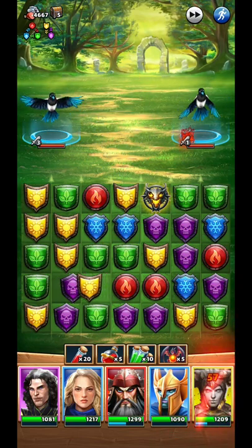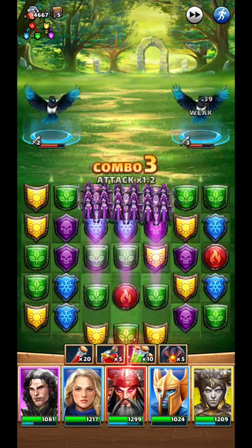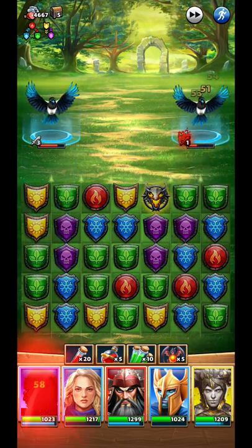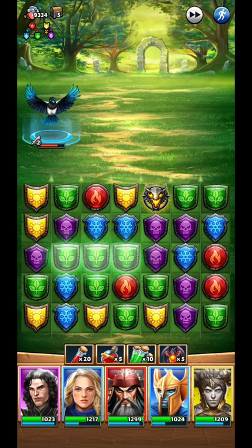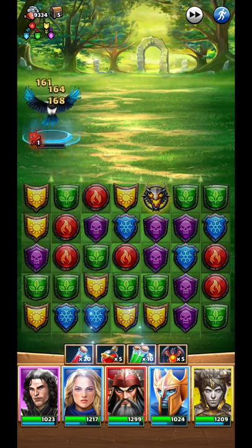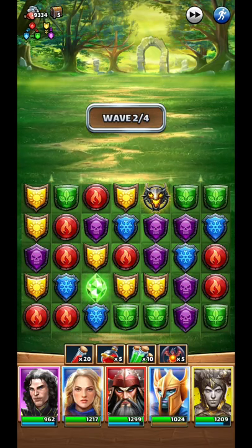The most important thing in trials without a healer - we can call it non-healer trials - is that you need to always look at your team health, because you are the one that needs to heal it. You don't have healers to do it, so always check your health.